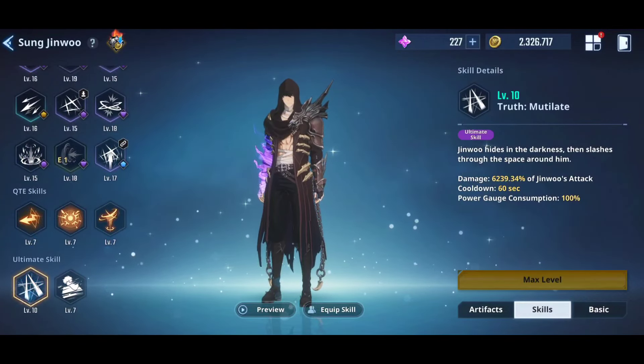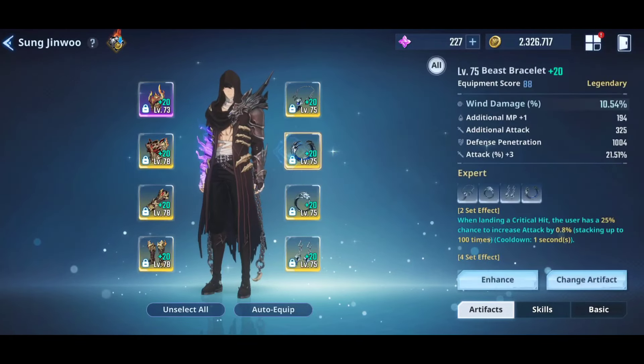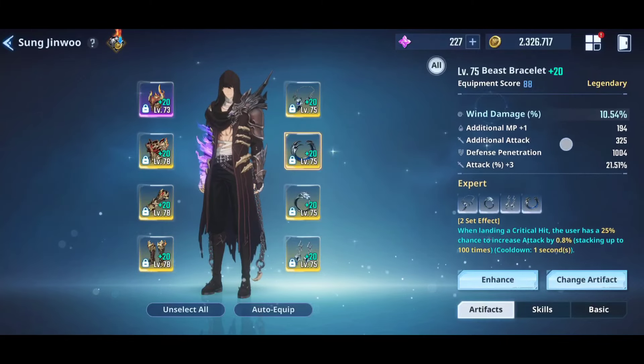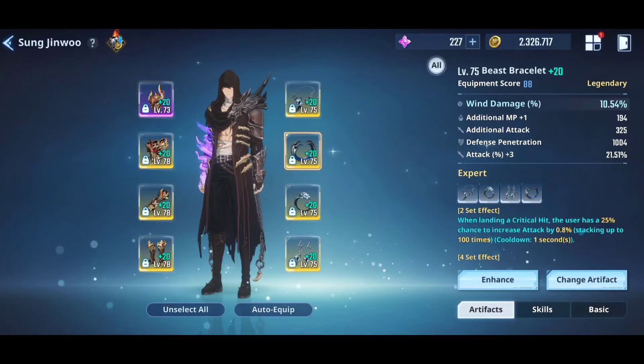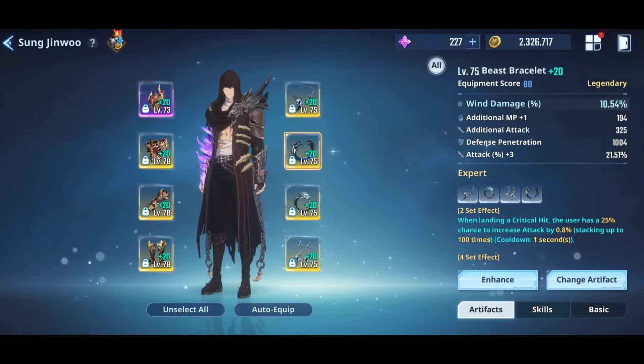Shadow Step and the ultimate skill should also be included. For artifacts, a 4-piece Curse set and 4-piece Expert set is going to be the best combination. You can take the wind or dark bracelet depending on which you have, since you are using a wind skill — wind damage is beneficial without losing dark damage.